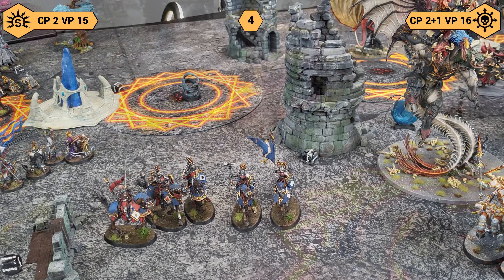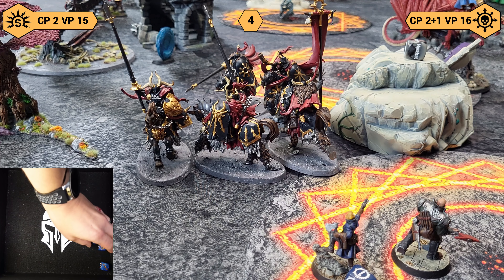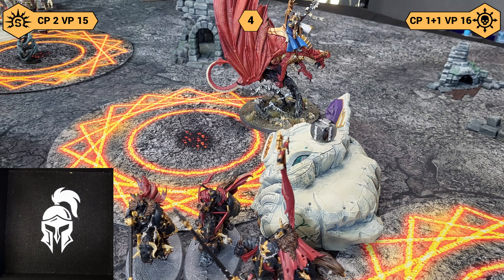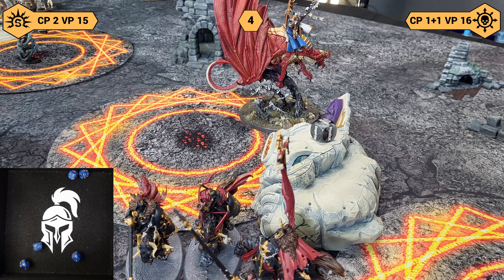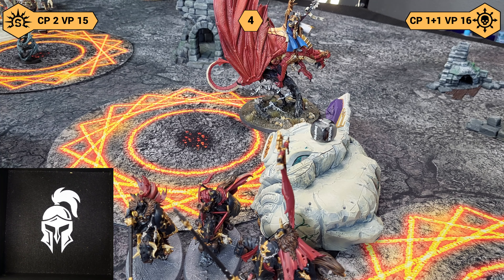We do have a bit of shooting. Hexbane Hunters have three shots with a little pistol — hit on threes, all-out defense, wound on threes — take two at minus one. Ionis shooting some flames — scouring some spirits. Take four at Rend two — fours — takes two, and they are soul-burned.